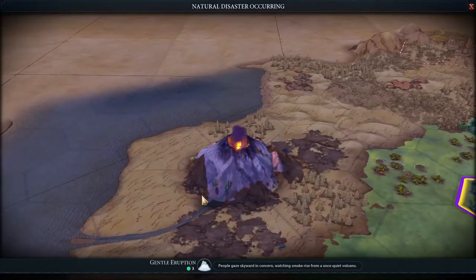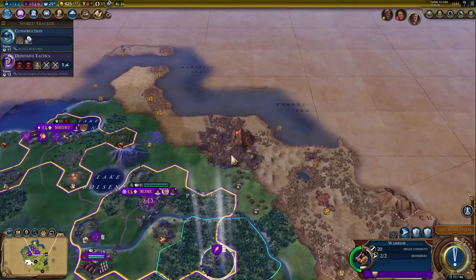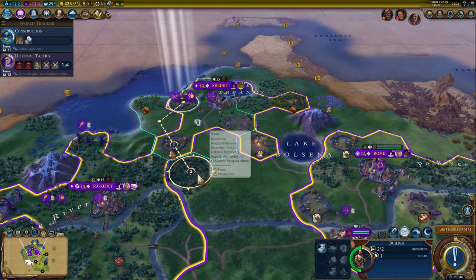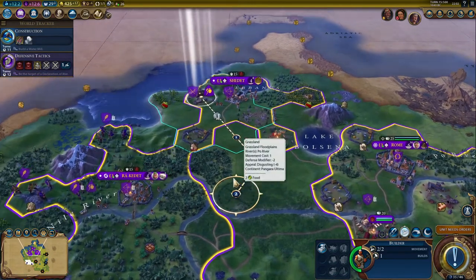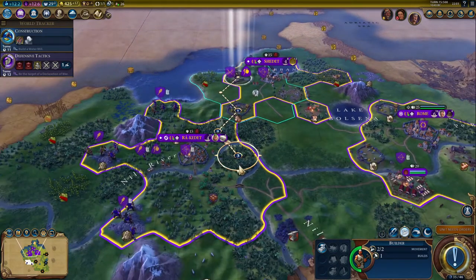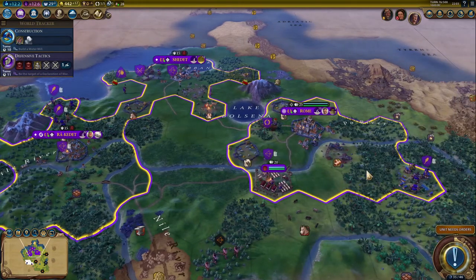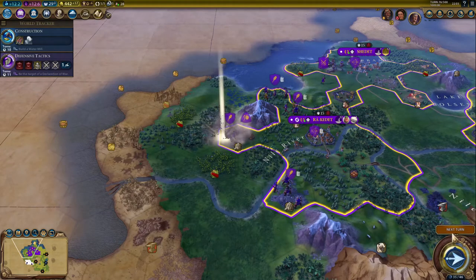My cities are so close. Volcanic eruption - Mount Etna's blown her lid again. I've got one more build left with this builder. I reckon I'll go get that deer camp for Rakadet. Warriors on all the outskirt locations around my empire will spot any incoming barbarians and hostiles. There's one of my other builders - he's going to build a quarry, which will boost production quite a lot in that city. Walls in Rakadet now too - that's nice.